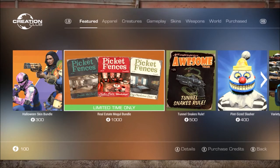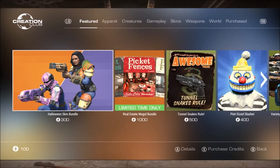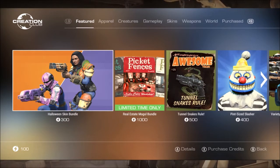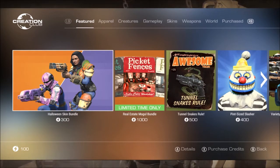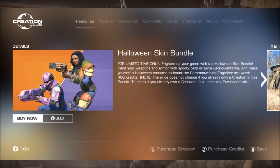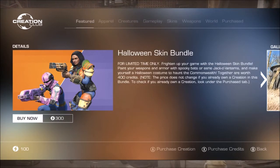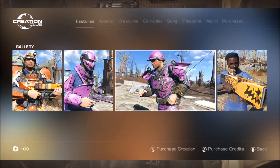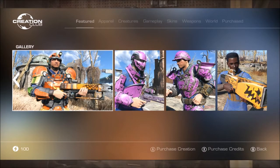Bethesda has actually updated the featured page once again — for like the sixth week in a row or something like that — and they have brought us some new things. There's a new bundle, and they've decided to keep the Halloween skin bundle on here, which is still 100 credits down. They actually haven't put anything on the front saying it's discounted like they were doing the previous week. It's actually worth 400 credits and you do get a couple of really cool skins for the guns and all that stuff.